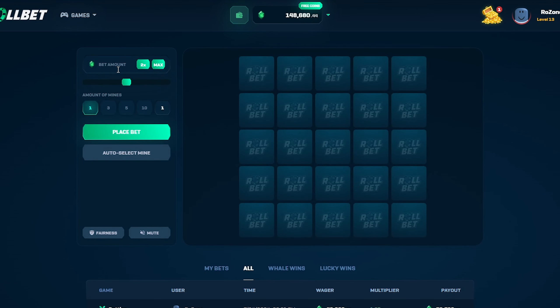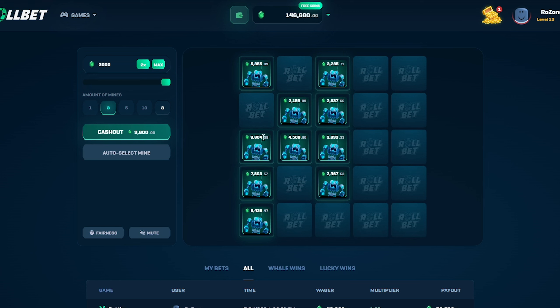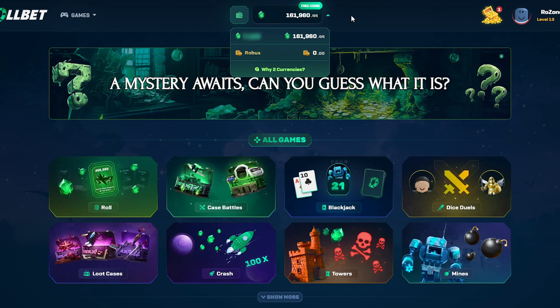We'll finish off on Mines. We'll put in 2,000, three mines. Here we go — let's auto select a few. We're at 5,000 — that's pretty good. We're at 12,000 now, that's 10k profit. I might take that — one more click. Okay, let's take that, that's good. Wow, we completely avoided that mine — that was pretty good. We made seven times our wager there. I'm going to cash some out and then I think I'll leave some in for the next video.